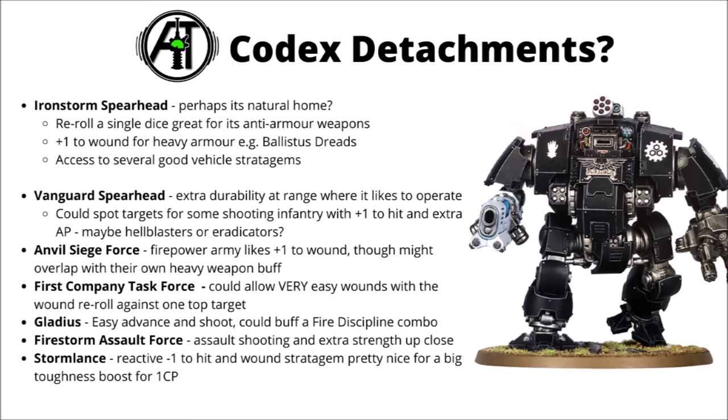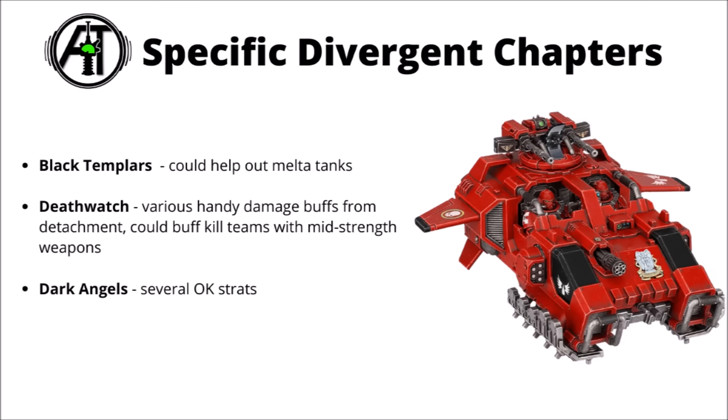For the Anvil Siege Force, the Thunderstrike might compete with the plus 1 to wound they can get as standard, though it's still nice for non-heavy weapons getting a plus 1 to hit and wound. The First Company Task Force could stack with re-roll wounds, making things like Hellblasters wound a big Knight on a 4-plus re-rolling. The Gladius gives easy advance and shoot, and maybe buffs the Aggressor Fire Discipline combo. The Firestorm Assault Force gets extra shooting and strength up close — nice for the Hammerstrike if Vulkan Hestan is about. The Stormlands Task Force brings a minus 1 to hit and wound stratagem, quite good for protecting this fairly fragile unit. For Divergent Chapters, Black Templars could help multi-melta tanks, Death Watch has damage buffs, and Dark Angels have solid shooting stratagems.